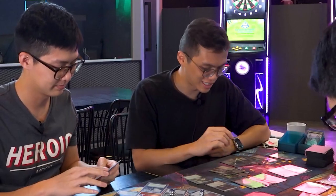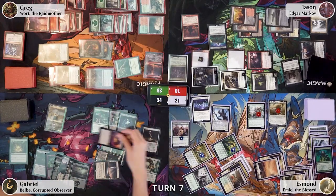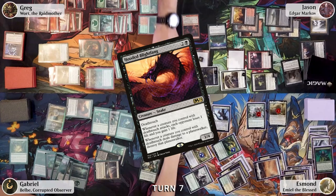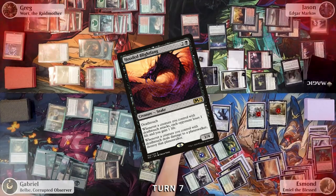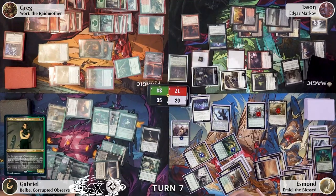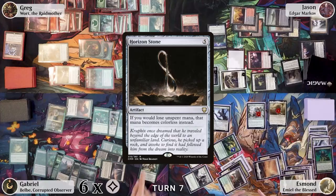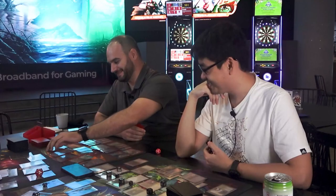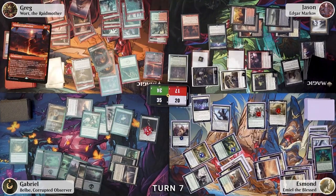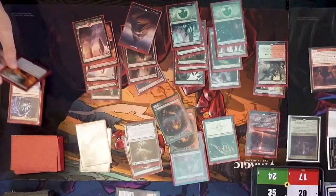Gabriel plays a Mountain, then plays Eternal Witness — triggering two ETB effects: Guardian Project draws him a card and Eternal Witness returns Assassin's Trophy from the graveyard. Gabriel is stuck on green mana. He goes to combat, attacks Greg with the Hooded Blightfang — attack trigger makes each opponent lose a life and he gains one. In his second main phase, he has six colorless mana from Dreamstone Hedron which flows into the Hedron Stone.